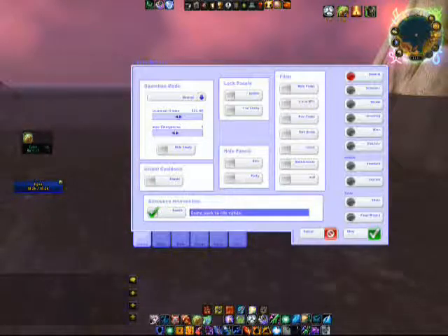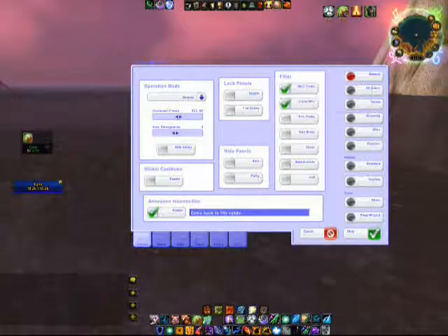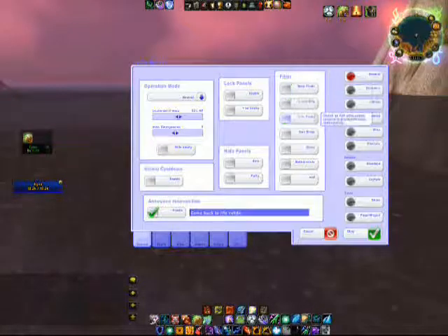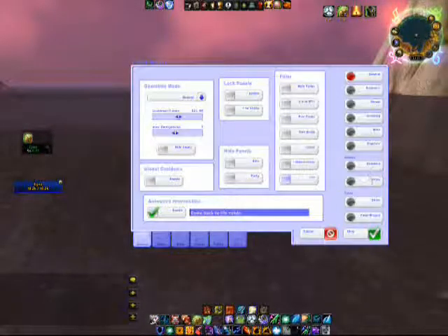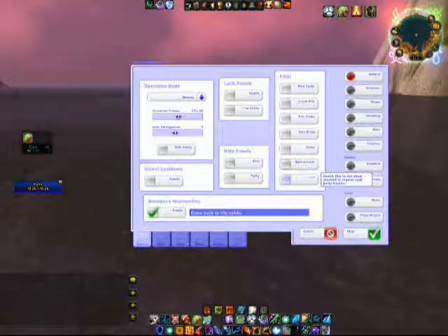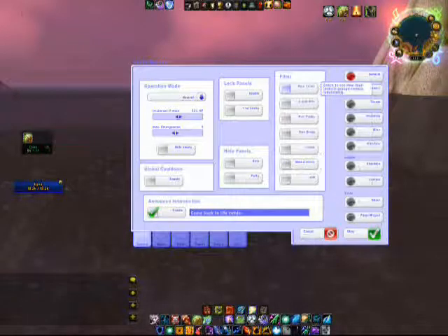With your filter, basically what that is — when it says main tanks, private tanks, all that stuff — it's just little panels that you can add to see all that. You can see your main tanks in their own separate panel, especially if you're tank healing. It's probably really easy because then you can specifically focus on that one area.